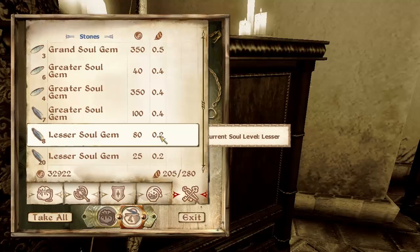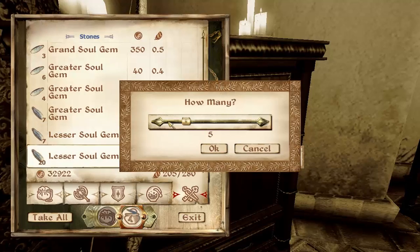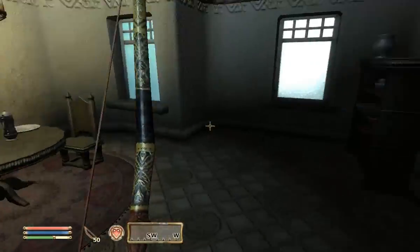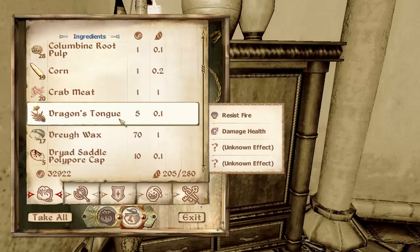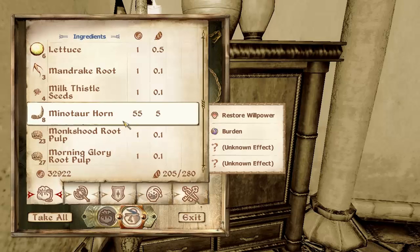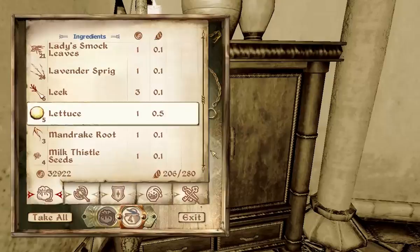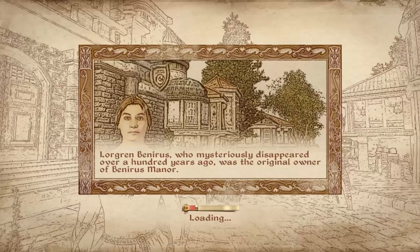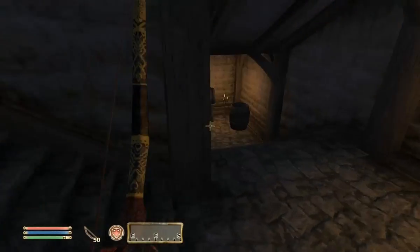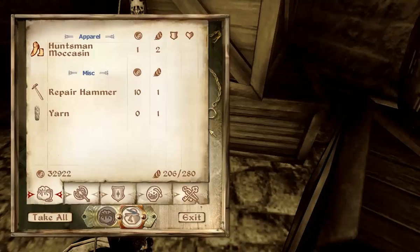I should have lettuce as well. Lesser soul gem - here you are. This is just a regular one. We'll bring one with a lesser soul and just a regular one as well, because I'm not sure if he needs it filled or not. I'll grab myself some lettuce. I have not the foggiest idea where I'm going to get yarn from. Oh yes, I do have lettuce. Whatever, we're not going to argue. Yarn is just one of those junk items you find everywhere, so it might be in one of these crates.